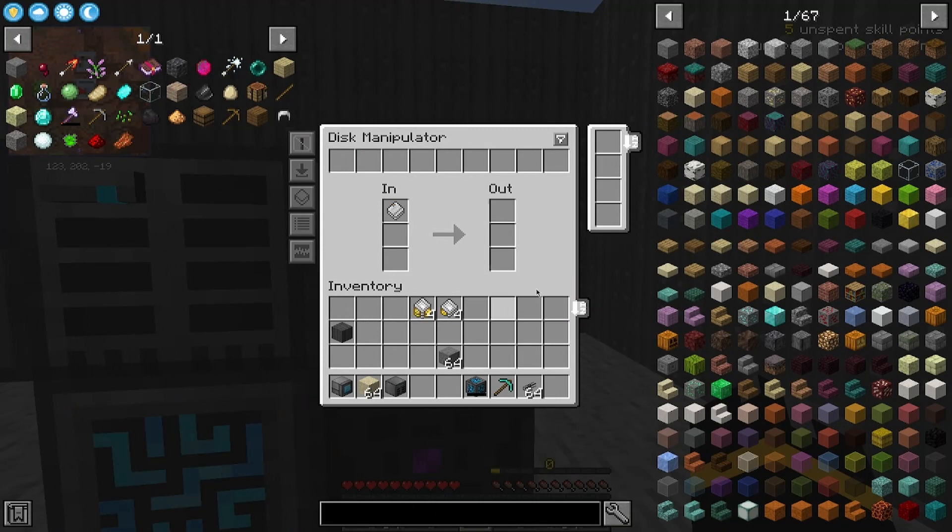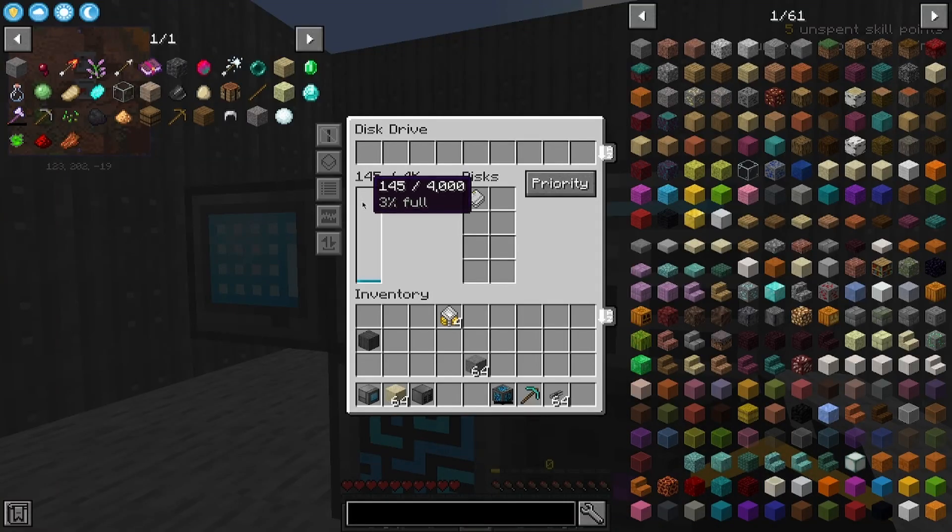Now there are two different types of upgrades, and these are your upgrade slots on the right here. You have speed upgrades — I'm just going to max that out. As you can see, that's ticking a lot faster.